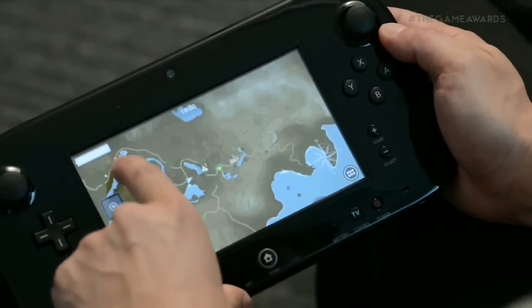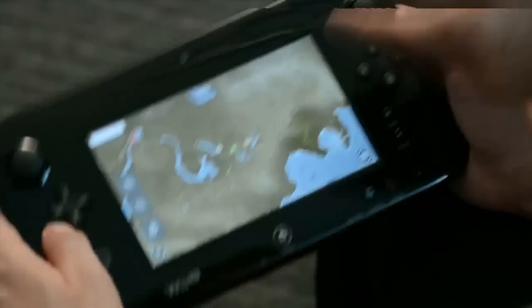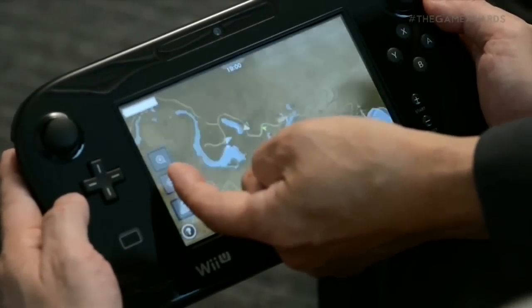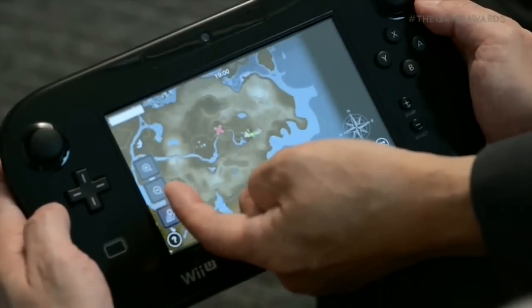Since Link is here now, this is the distance he needs to traverse. You can also zoom in from here by tapping here. And you can also zoom out, and out, and further out.